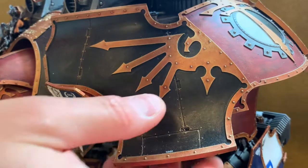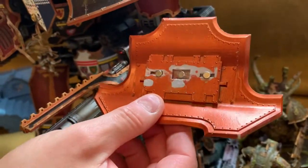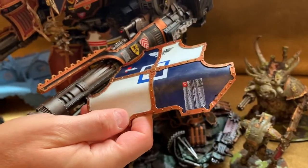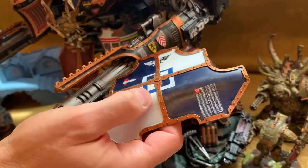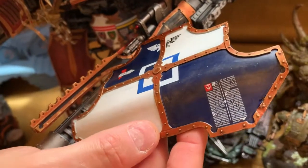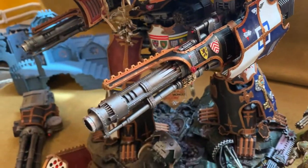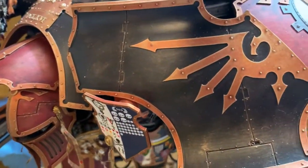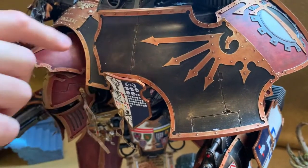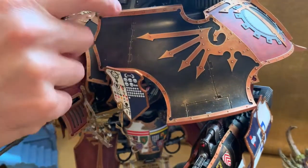Underneath, all the armor is Tamiya copper spray, which is a beautiful color in itself. Then I dry-brushed with a bronze pigment-based powder mixed with a medium, then painted over with Contrast Black. Once the Contrast Black was done, I dry-brushed again with brass, and finally washed over with Nuln Oil, giving it an almost living-metal finish — not quite matte, not quite gloss.